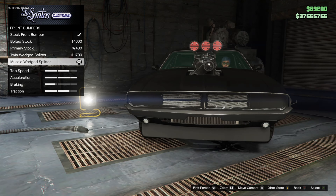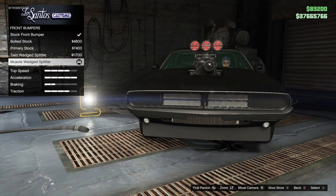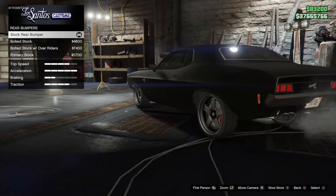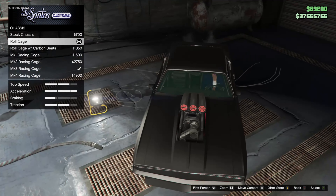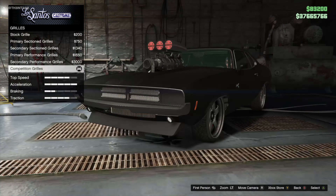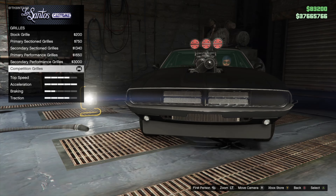The variations start right out the gate. The stock bumper is the best option if you want to keep it clean. However the model in Fast 7 appeared to have a small splitter so we chose the muscle wedge. No changes are needed for the rear bumper, keep it stock. For chassis you need the regular roll cage. Select anodize for the exhaust. The grill is another element that will vary depending on the model you're trying to build. For our build we chose the Competition Grill.